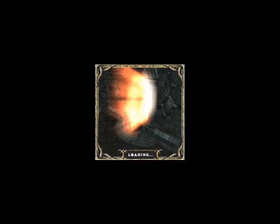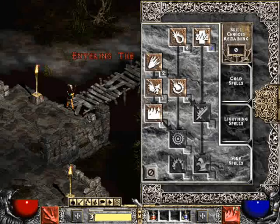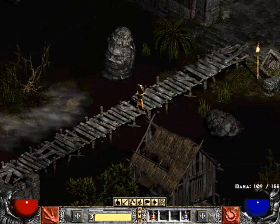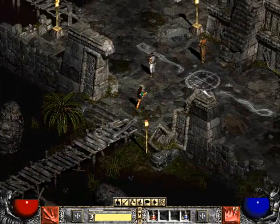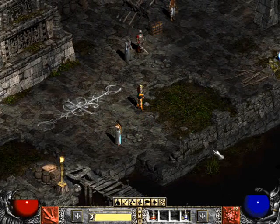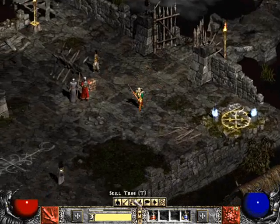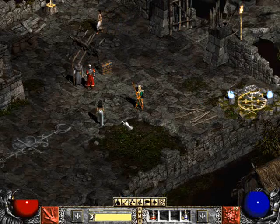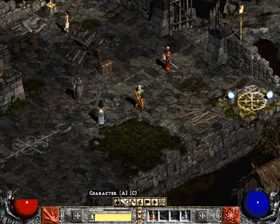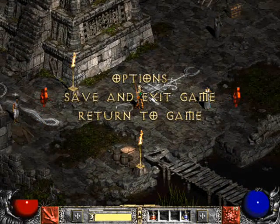This is my second best character in the whole game — it's a sorceress, and she's fire specced. I only spam fireball throughout the whole game, and some Firewall maybe, and some frost on normal bosses because they get slowed. She's level 22. That's my sorceress.